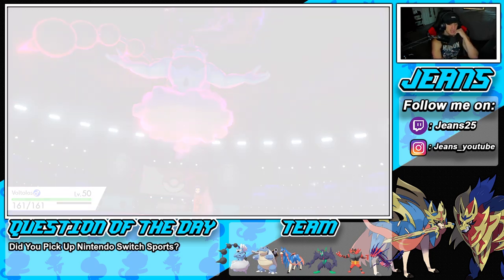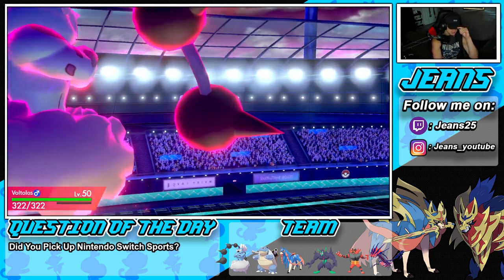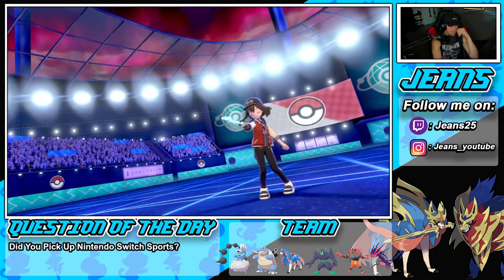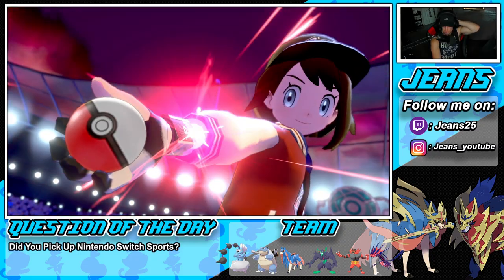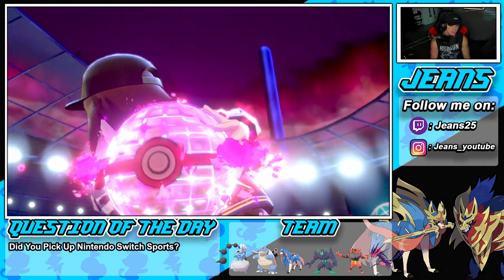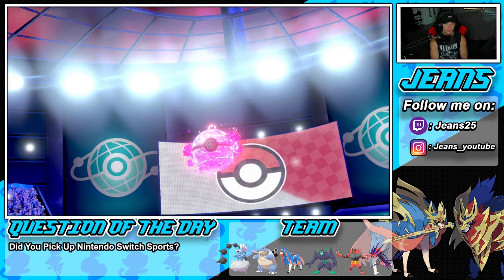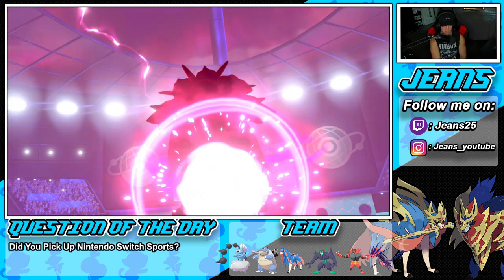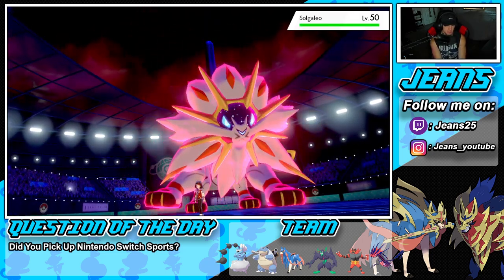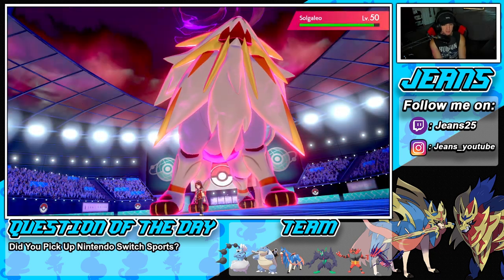He goes for Brutal Swing — that's risky, because if that procs the policy you'd be in a bad position. Is he dynamaxing? Yeah, dynamax incoming. Dynamax Cannon does a decent amount of damage — again not very effective, but double damage to dynamax Pokemon. That is gorgeous, that is lovely — we love it!